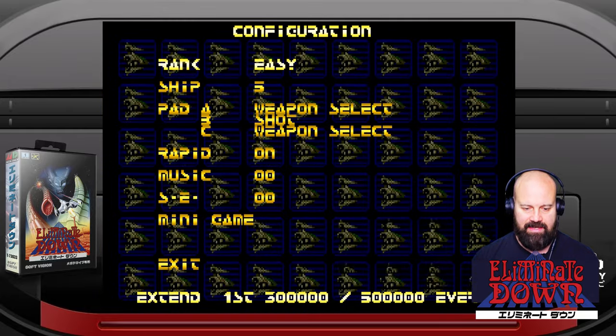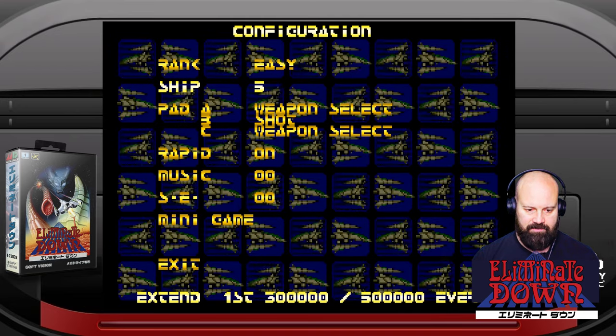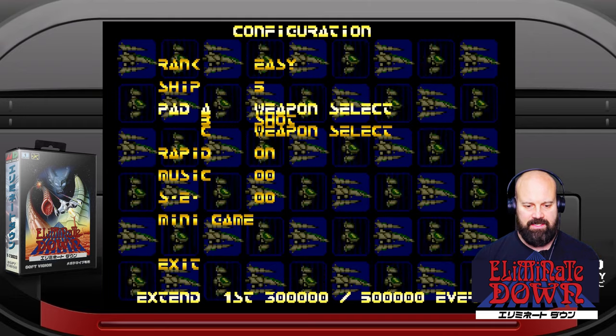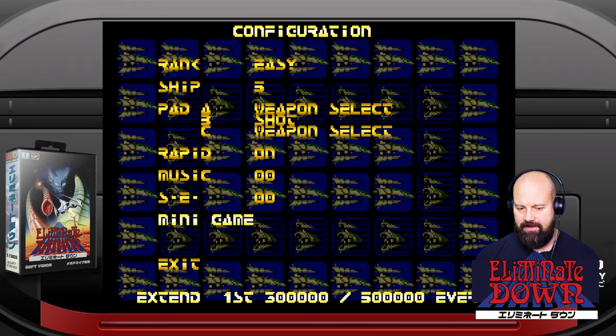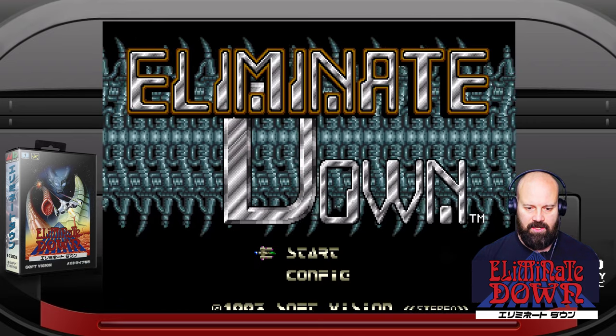What do we have? Rank normal — easy, yes please, we'll go with that. Five ships. Then we've got our attacks. It's a two-button shooter as well, so we've got weapon select and shot — just got to remember that. There's also a minigame option, interesting. Let's start the game.